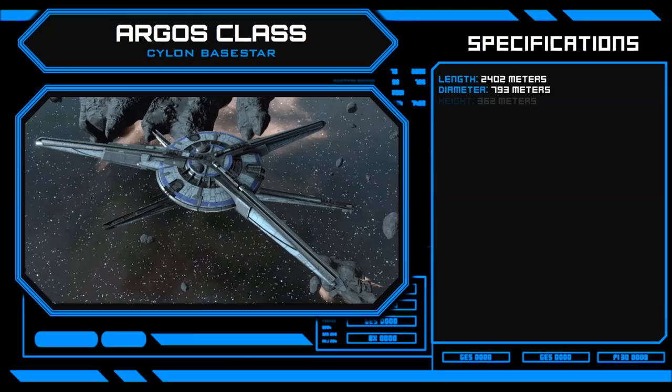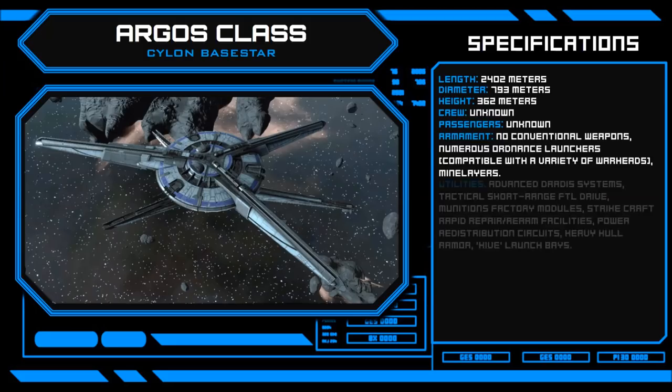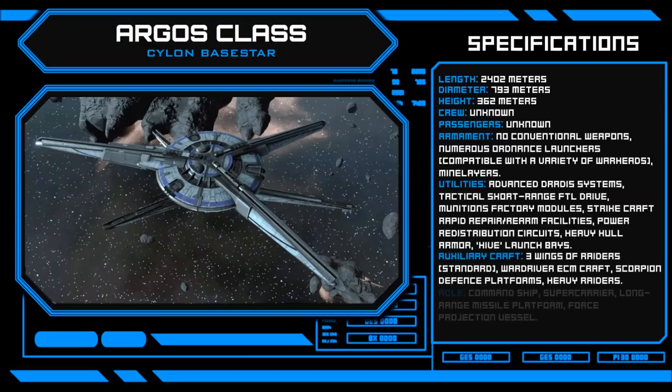At a length of 2,402 meters, the Argos dwarfs almost every craft in service during the First Cylon War. The ship's frame bears the distinctive double Y shape that would later become the symbol of the Cylon Fleet, and moves with limited agility as a sturdy command and control platform in combat.